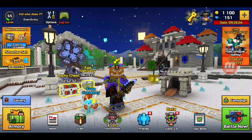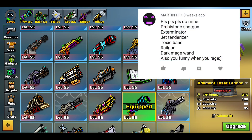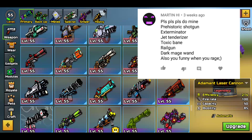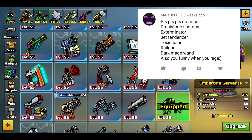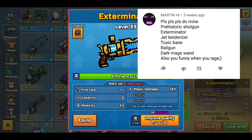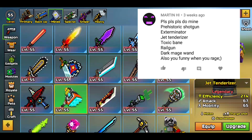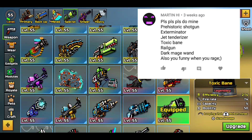Let's take a look at the first loadout. It's from Martin High and he says 'Please do mine' — prehistoric shotgun. Let me grab that real quick, it's in the backup section. Go with the exterminator — got that. And the jet tenderizer, the one that I hate so very much.